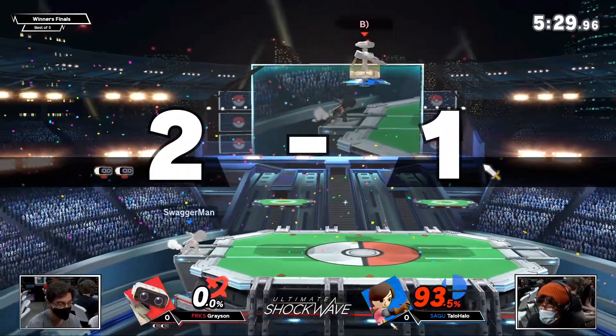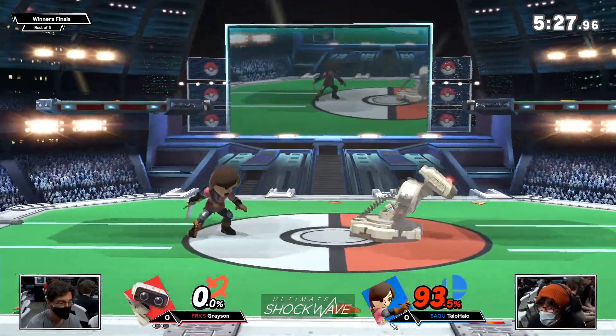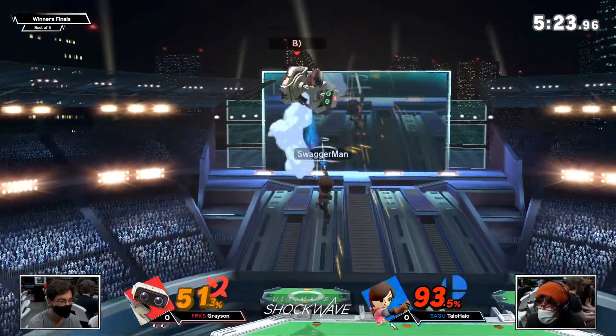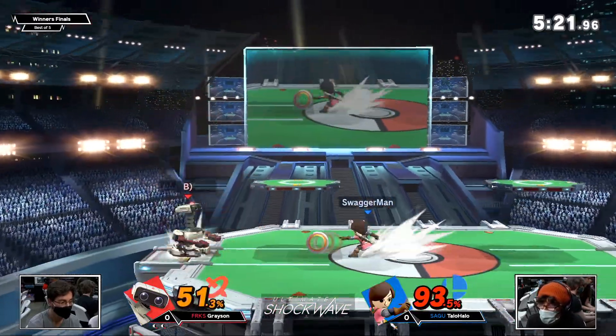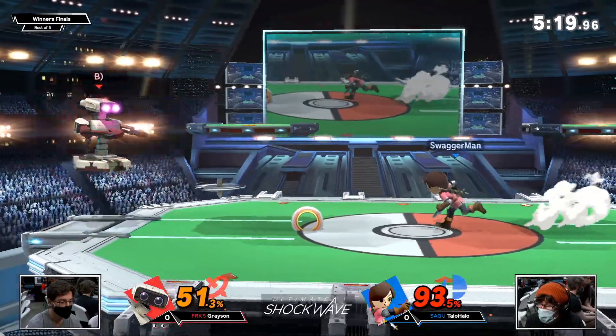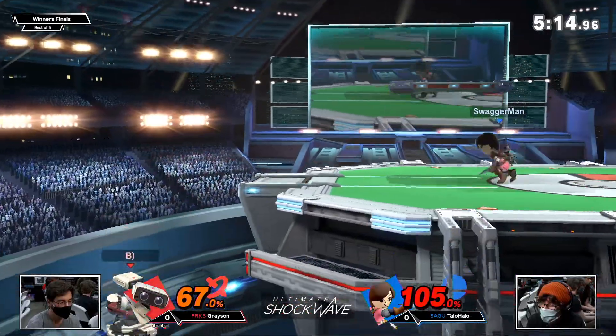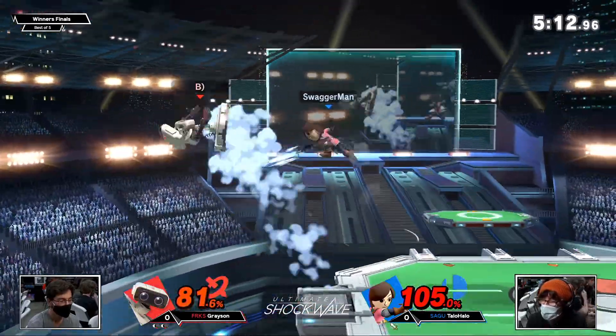Oh, wow, I'm shocked. Taylo Halo — I've said in the past, Taylo Halo is king of hit confirms. Insanely good at hitting them. I think his advantage when he just hits you in general is really good. Like, he just got one neutral win, one grab, got 50%. Honestly, I'm scared for Grayson in the corner.